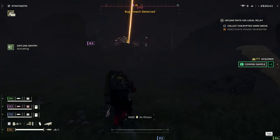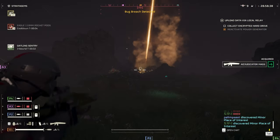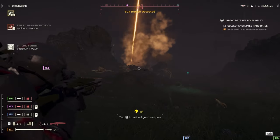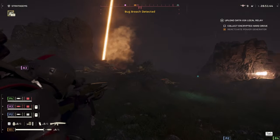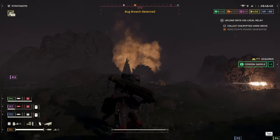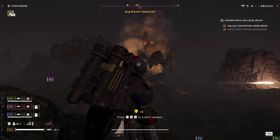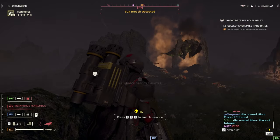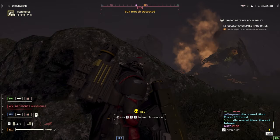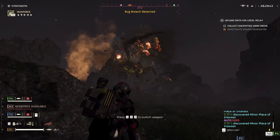I think I'll call down the Gatling Sentry and put it over there to the side. There's a lot of bugs — I don't see any Bile Titans or Chargers. Oh no, I see one Charger. I'll try to loop around — nope, there's a Bile Titan. Come on, hit the lock — perfect. Oh, hit the leg, that's not great.